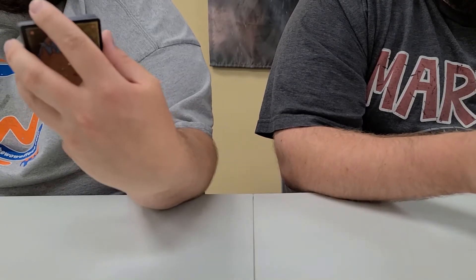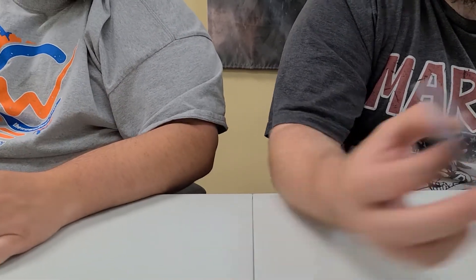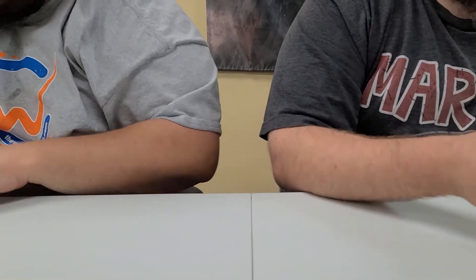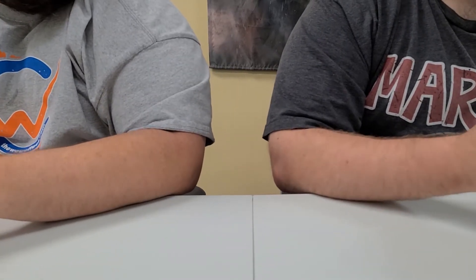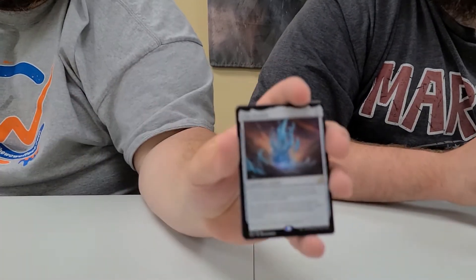Next pack is Unpredictable Cyclone, number 139. No foil, no art. Not bad. We have another card for Joseph — a lot of commander players are loving that card. Alternate art, another one for him.